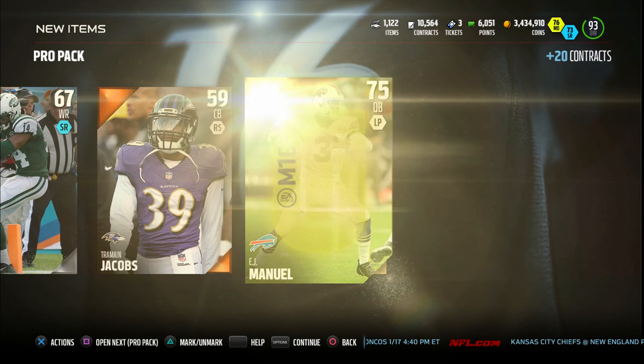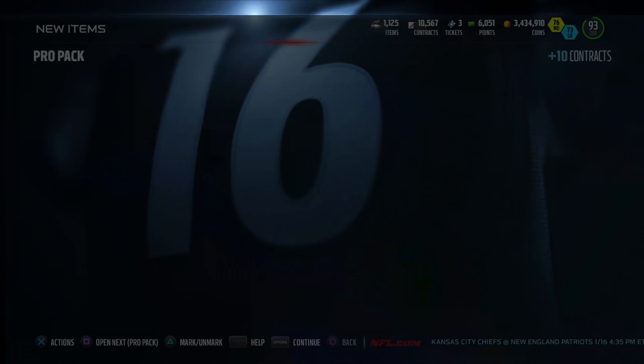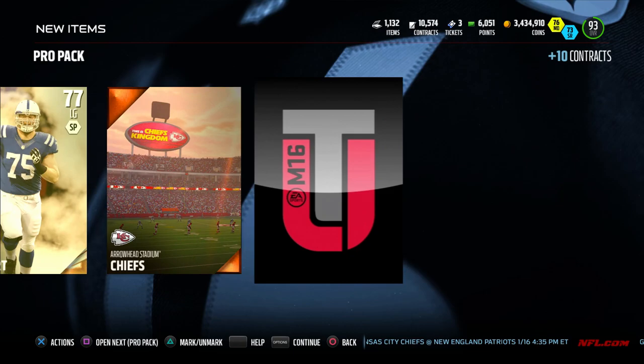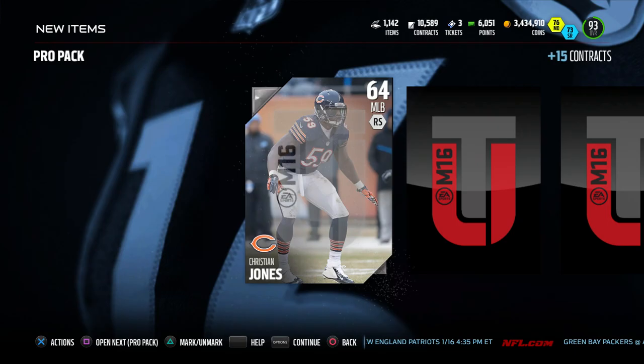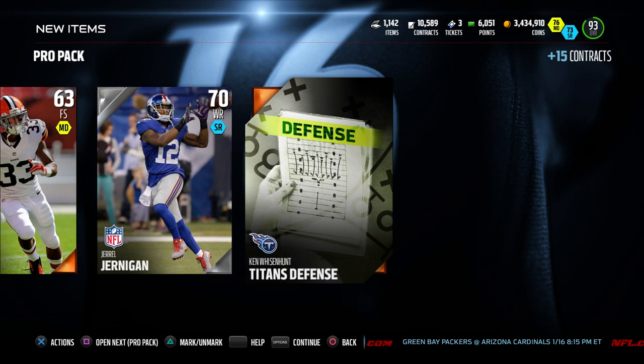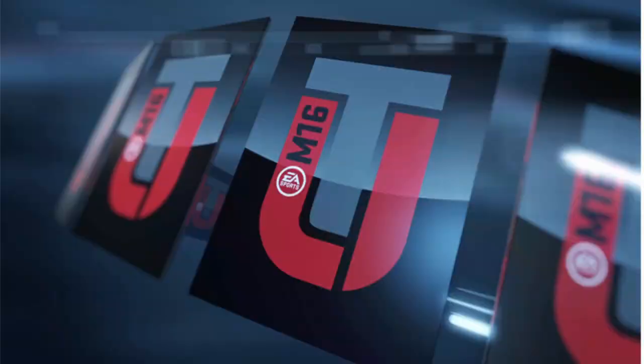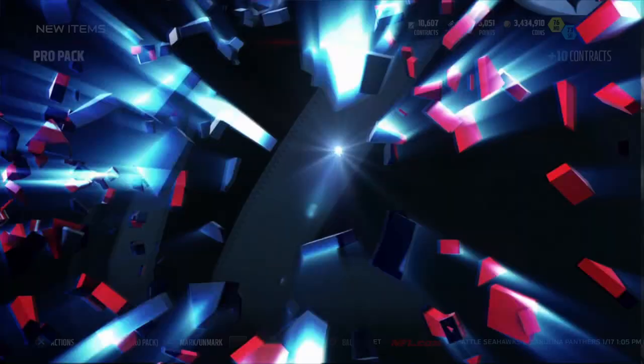Except we get EJ Manuel — are you serious? I probably could not have started this pack opening any worse. I've just been waiting to pull a Legend for so long. I feel like I'm a good person, but obviously being a good person does not get you good packs. We're continuing to get Jarrell Jernigan, Jacob Tamme, Preston Parker, and still no sight of an epic pull.